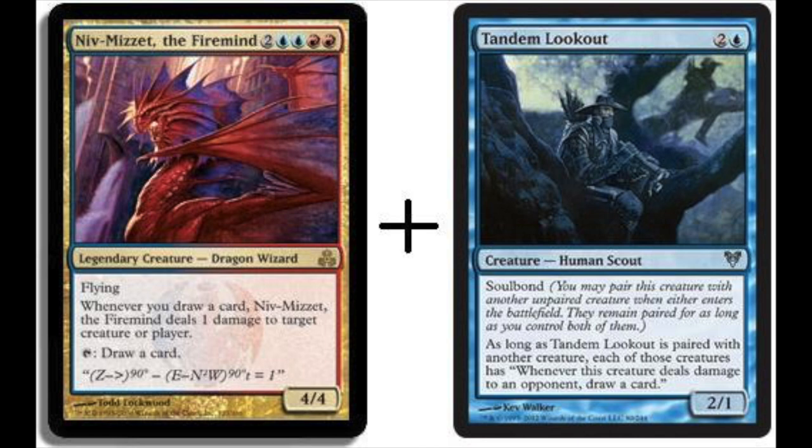Next we have two creatures. There is another combo using Niv-Mizzet and Curiosity — this same combo — but I'm using Tandem Lookout here. Niv-Mizzet costs six mana and is incredibly cheap right now, reprinted in a duel deck. Legendary creature, flying: whenever you draw a card, it deals one damage to target creature or player. You can trigger drawing a card from it. Tandem Lookout has soulbond — you may pair it with another unpaired creature, and you'll pair it with Niv-Mizzet.